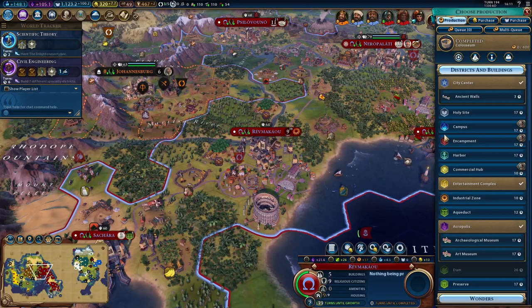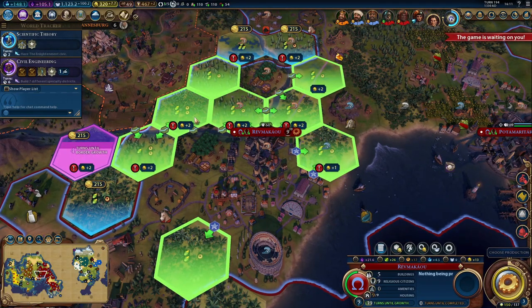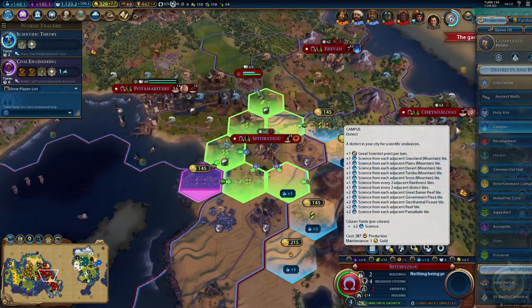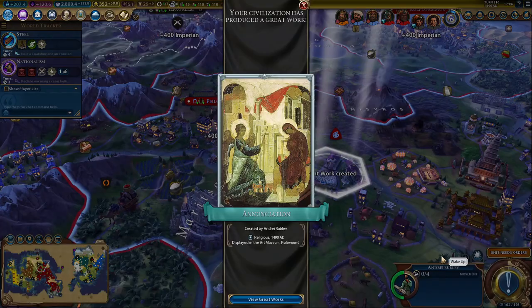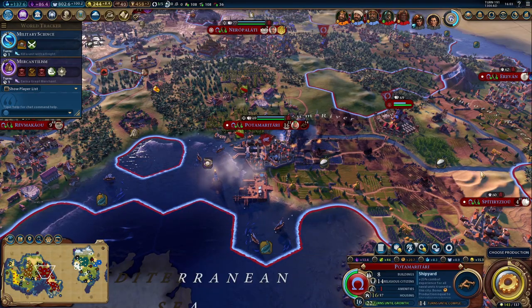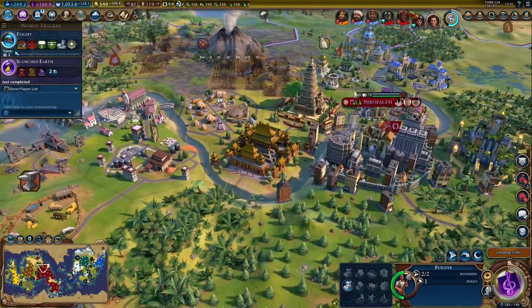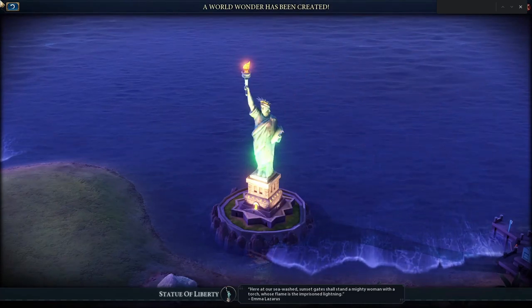This brings me to one of the biggest, and I believe best, improvements from Civ V: Districts. Districts are extensions to your cities that are built on tiles around it, each serving a different specialist purpose. In these districts you build specialist buildings, and your number of districts is limited by the population of the city. This means you can build cities around specific mechanics — a city of art and science, or one of military and industrial might. It makes the cities feel unique, and even as if they are actually sprawling outwards on the map. Similarly, wonders now take up full tiles and have strict requirements, meaning you can't just sit there doing nothing but building wonders in your capital all game.